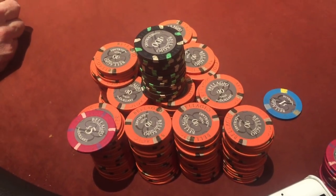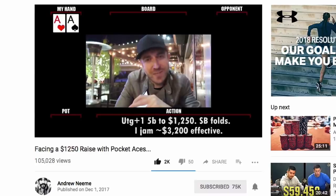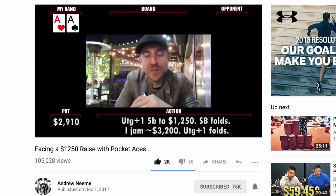The guy who had Ace-Queen of diamonds — his name is Kumar — he's a really nice guy. He told me that the day before he had a crazy hand against Andrew Neeme in which he folded Kings preflop. I'm sure that vlog is already out if you're watching this now, since I'm really far behind on these vlogs. Kumar's opponent thought for quite some time and then folded pocket Kings face up.